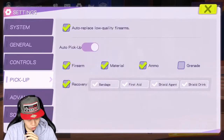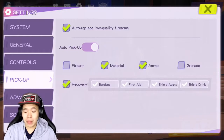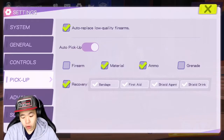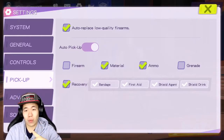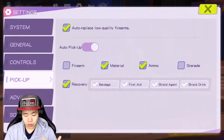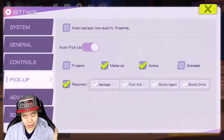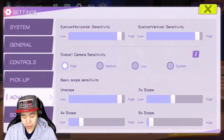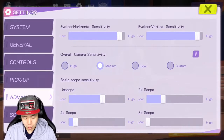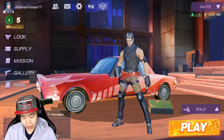You can also customize pickup settings — you can choose which items you want to pick up. I'm going to uncheck the firearm auto-pickup because sometimes it picks up the firearm for you automatically. I'd rather pick it up myself because sometimes I drop random stuff and accidentally pick up a firearm. The auto-replace low-quality firearm option is actually really good though. For sensitivity, I'm going to put the overall camera sensitivity to medium so everything isn't too fast.